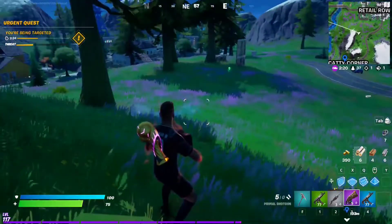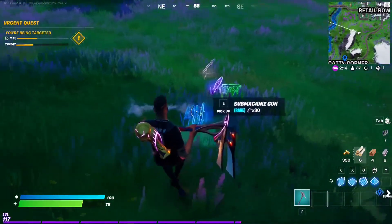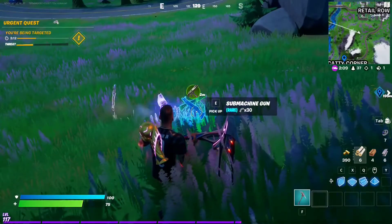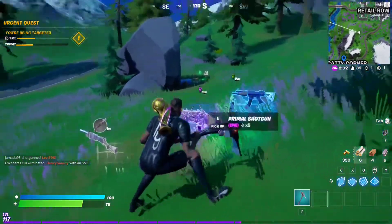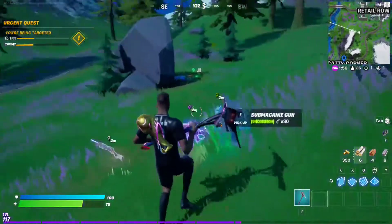For this Week 7 epic quest, you have to mark weapons of different rarity. Simply drop the weapons and mark them using your mark button — for me it's the middle mouse button. You'll see it highlight in color. Just do this with different rarities, such as a gray pump, an epic shotgun, or an uncommon weapon.